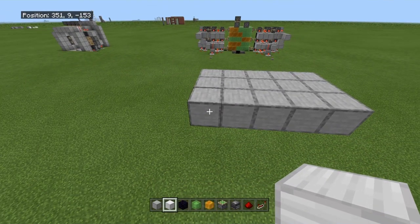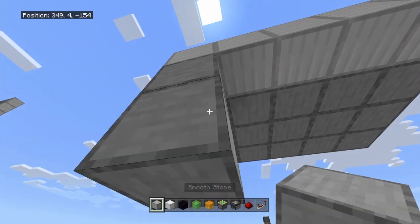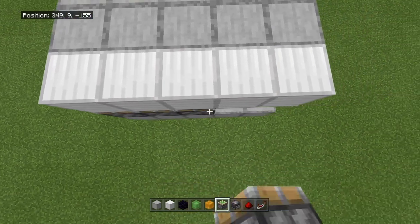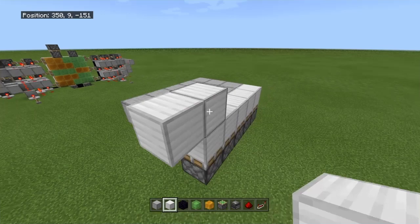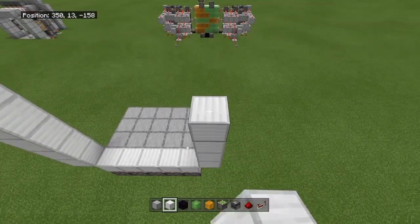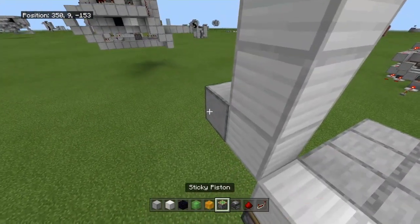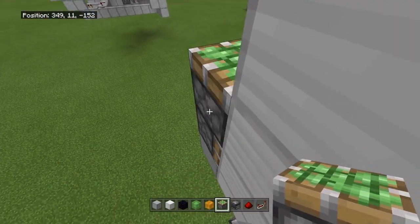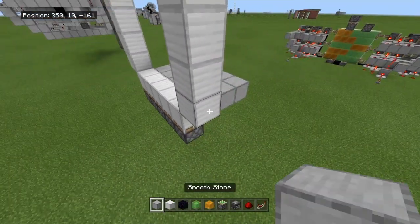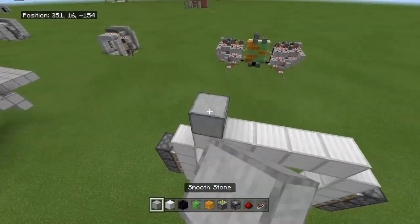First, find where the base bottom blocks are going to be. Place a temporary block, another temporary block below, break the middle one, and extend all the way across so you can get your sticky pistons along the bottom facing up. On both sides, left and right, go up one, two, three, four, five. Do the exact same thing on the other side, then go across on the top. Place a block on both sides, then on the bottom block place a sticky piston facing in, two more on top facing in — make sure they're facing in. Break that block. Do the same on the other side with the bottom temporary block, then piston facing in, piston facing in, piston facing in.